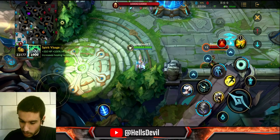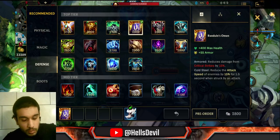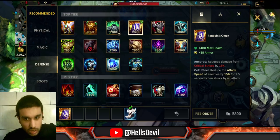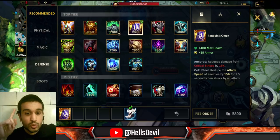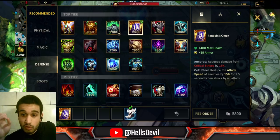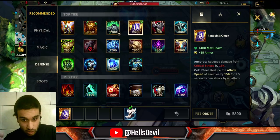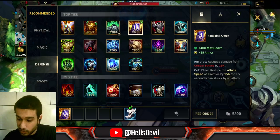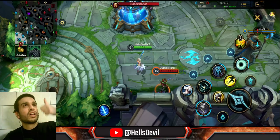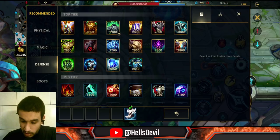Randuin's Omen — gives bonus health and bonus armor, and reduces damage from critical strikes by 15%. So if an enemy Jinx deals 200 critical damage to me, with Randuin's Omen it only deals 170 damage. On top of that, it reduces the attack speed of enemies by 15% for 1.5 seconds when they hit you. Get this item if the enemies have a lot of critical damage and a lot of ranged attack damage carries that you want to slow.